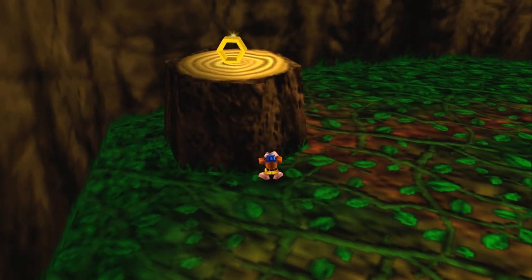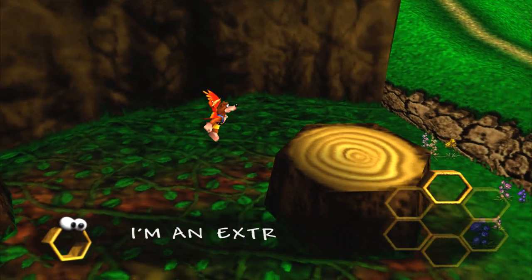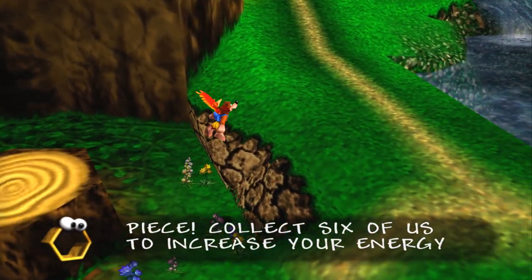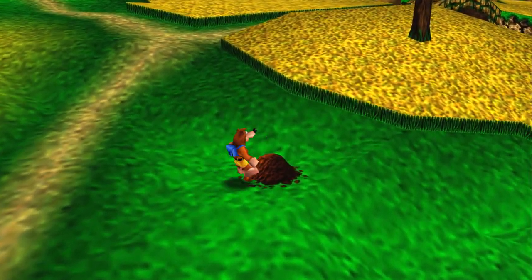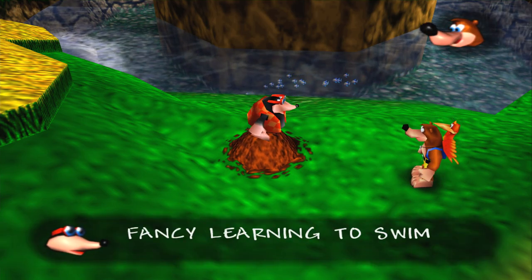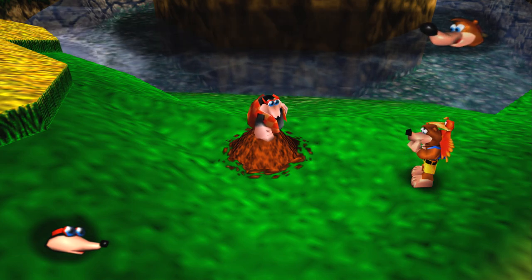Jump up like that, and here we have an empty honeycomb! You collect six of them and you get a health upgrade. The reason we're doing all the tutorial is because there are six extra honeycomb pieces in this level that we're gonna get — it's a reward for doing the tutorial! And it counts towards 100% as well.